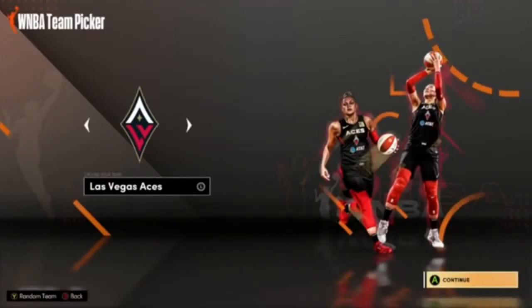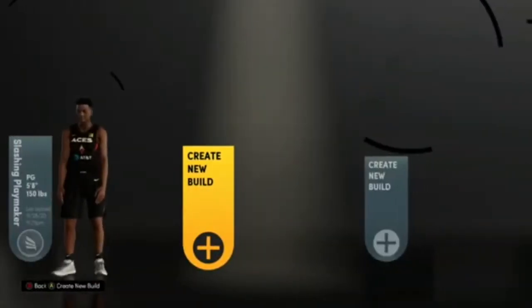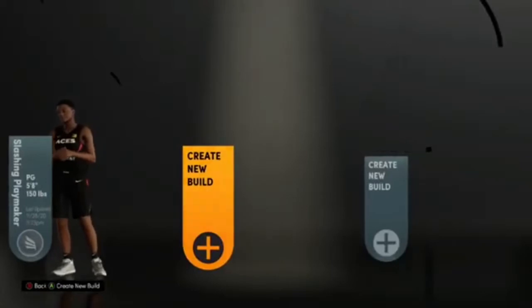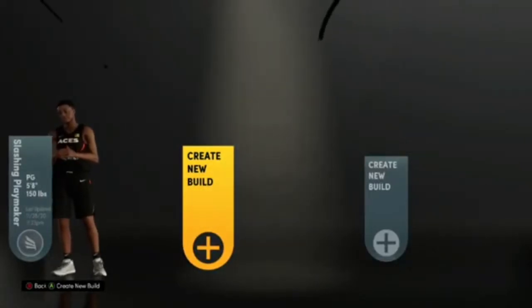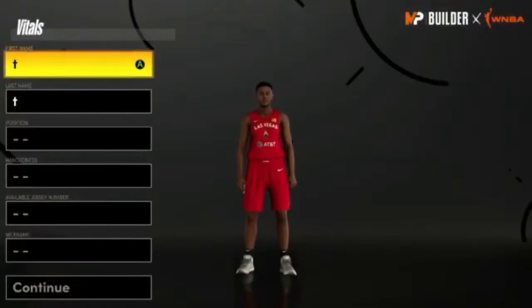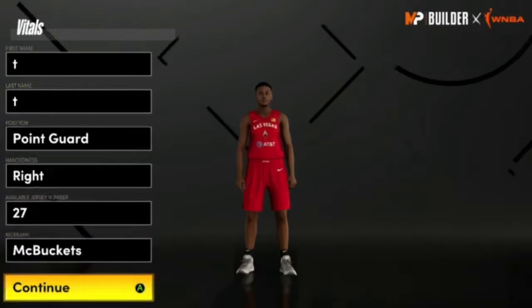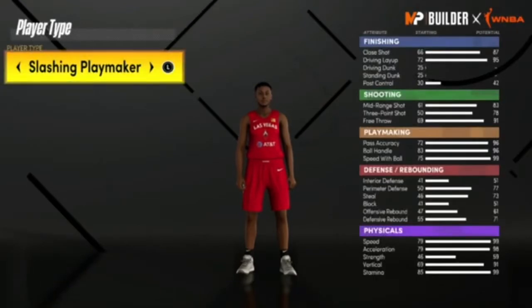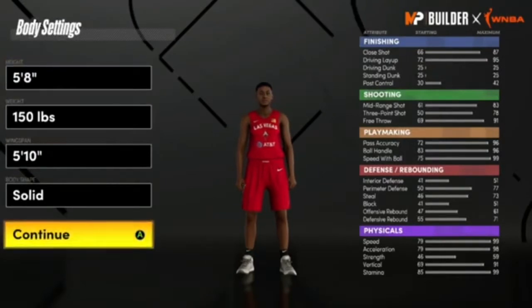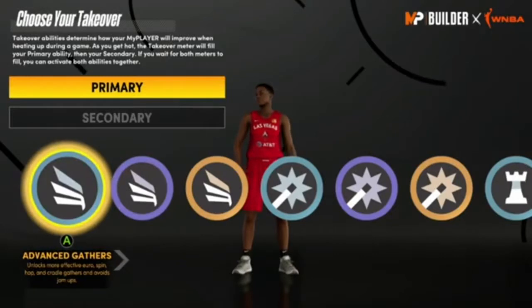Once you guys do this, you can choose any team. I'm just gonna go ahead and choose the Las Vegas Aces. Once you get here, hit create new build. Then hit a name, choose any random position — that really doesn't matter — then hit continue. Choose any archetype and any random takeover as well.